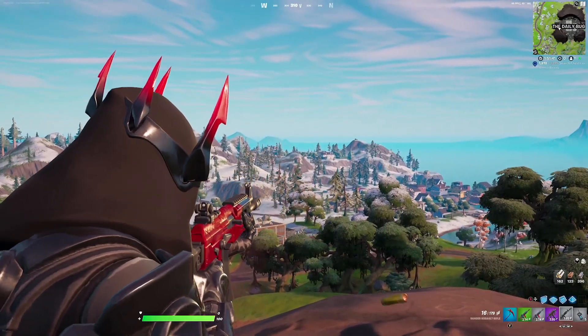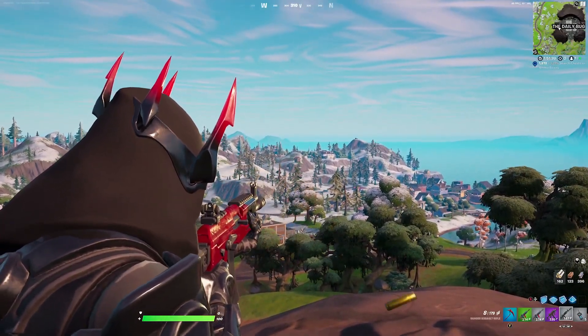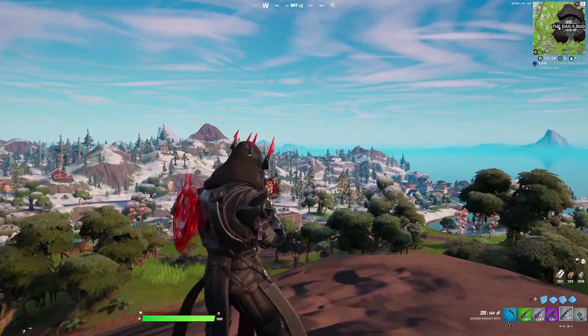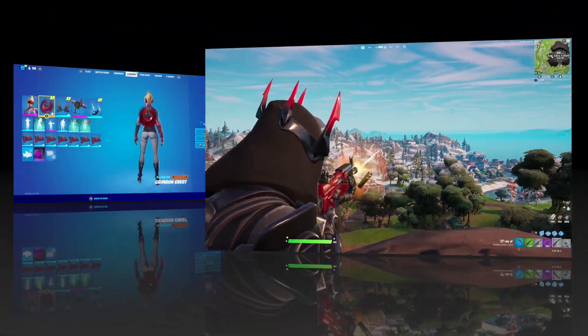For the wrap we're going with the Knighted — a wrap with black and red, with a simple design and matching color scheme that works really well with this skin.